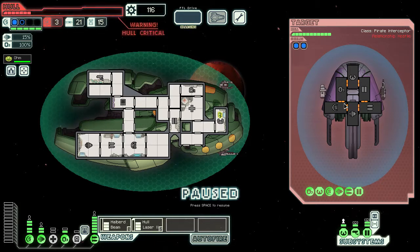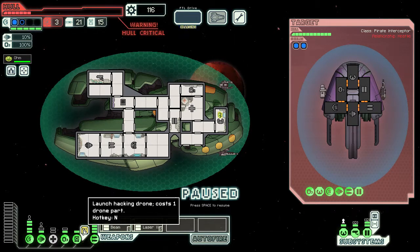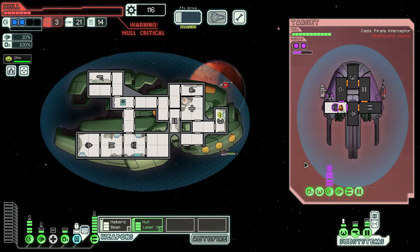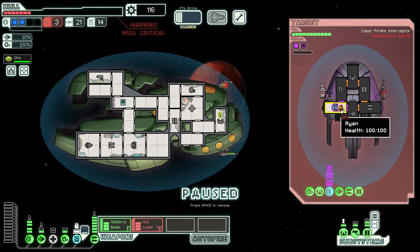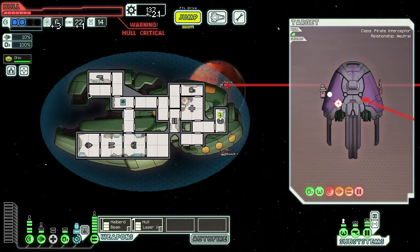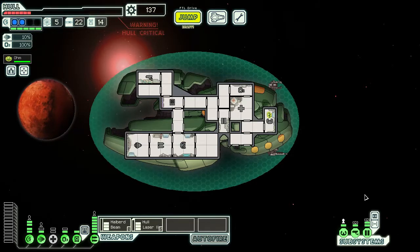They knew someone would fall for their distress beacon decoy trap. My whole laser needs to hit their shields first — or I could hack? I've completely forgotten about my hacking unit. Launch it at their shields, and then once I hit this button, all their shields will drain away. There is no systemless room to hit with the hull laser. You're powering up FTL and offering a surrender — it's guaranteed fuel.